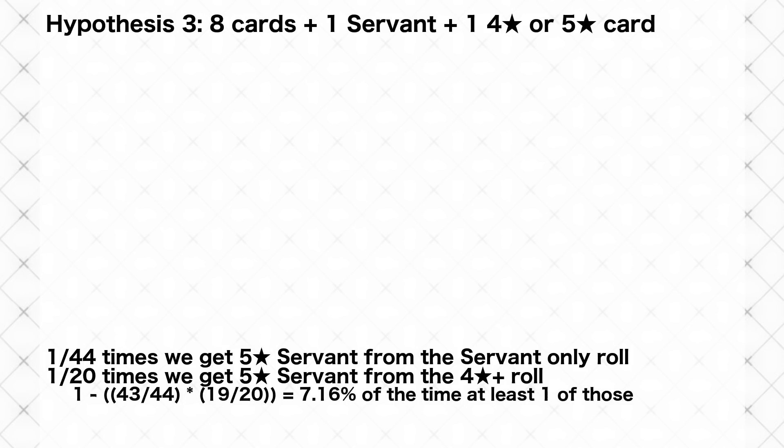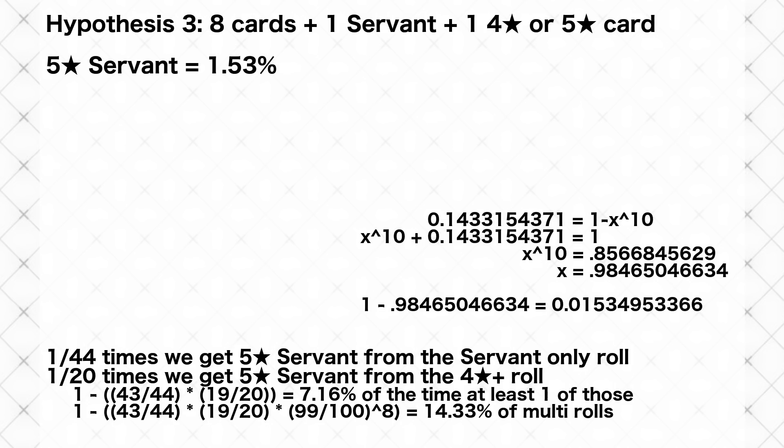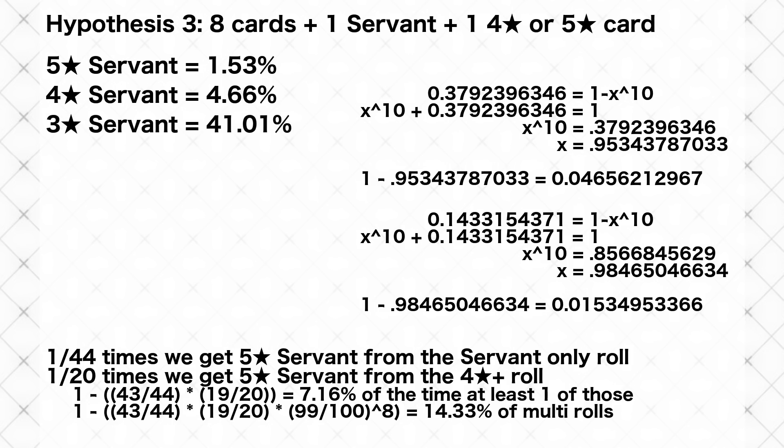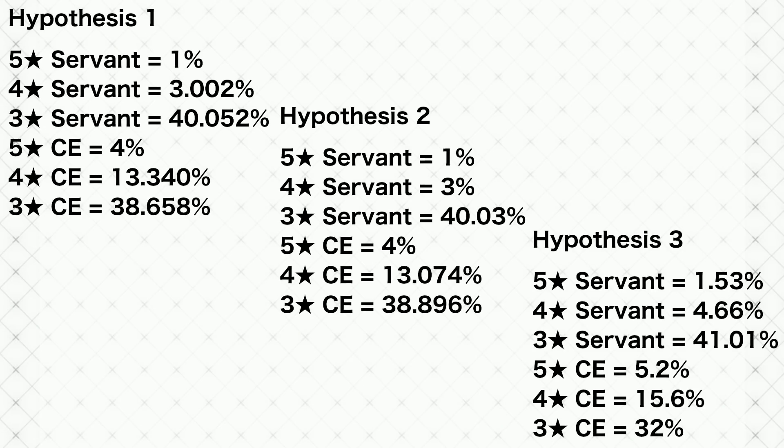This means 7.16% of the time we'd get at least one 5-star servant from just those two dedicated rolls. Adding the other 8 normal rolls, you'd get at least one 5-star servant from approximately 14.33% of multi-rolls — averaging to just over 1.5% of cards as 5-star servants. Four-star servants end up at 4.66%, 3-star servants are boosted by one of the first two cards, and 4 and 5-star CEs are boosted by the other. Three-star CEs suffer much more here — more than 9% lower than 3-star servants, instead of just 1-2% lower.